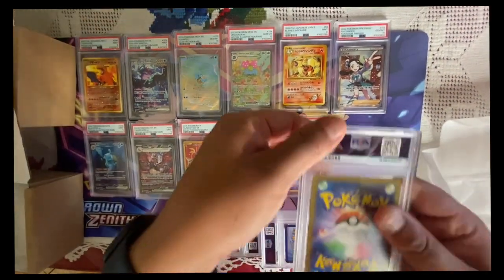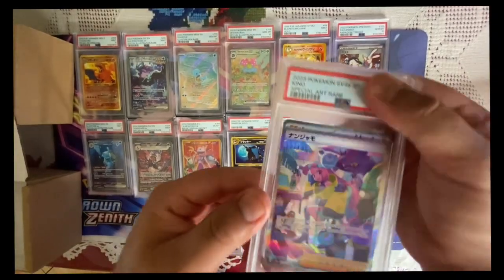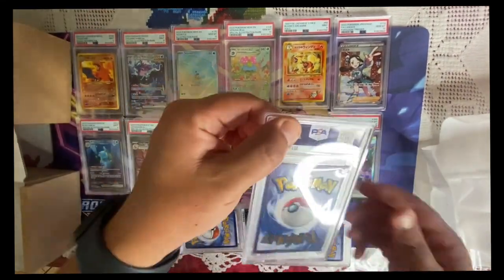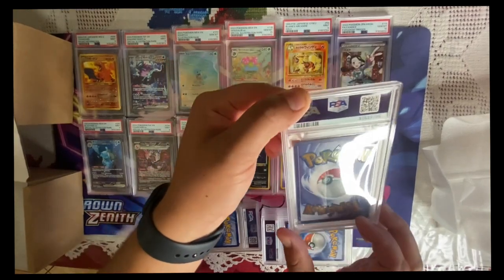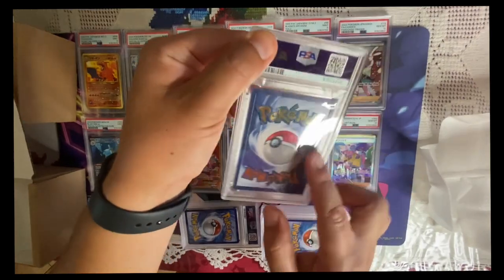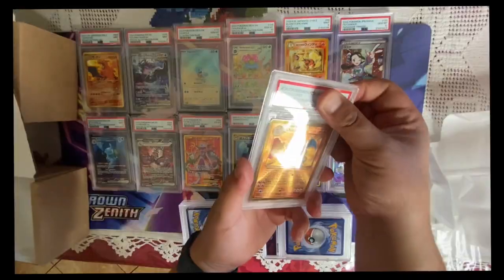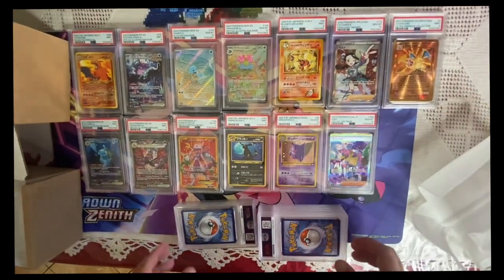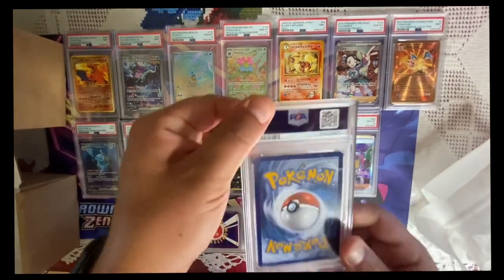Another Japanese, let me make it a little faster. This is from Paldean Evolved as well — should be a 10. Another one — look how they did it with bubble wrap. This is Charizard Celebrations! Look at it, oh it looks pretty good. Not too shabby, not too shabby — that one's gorgeous.